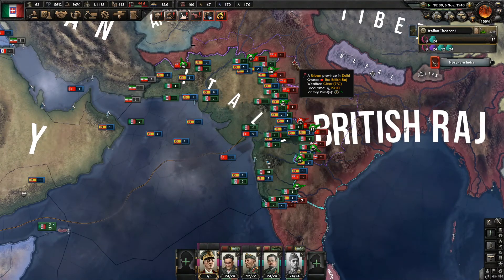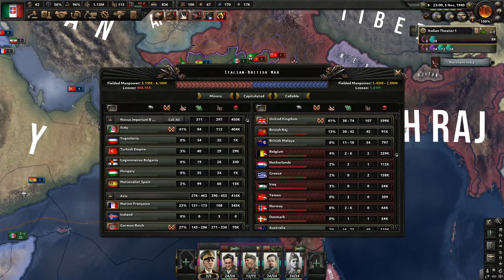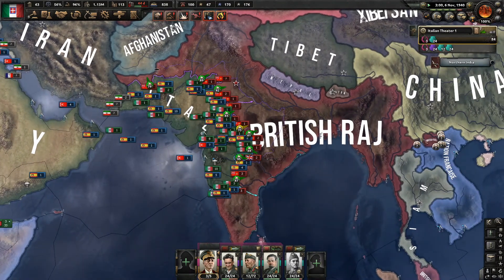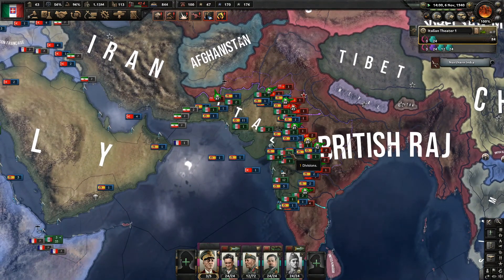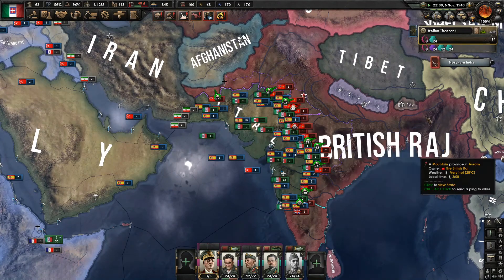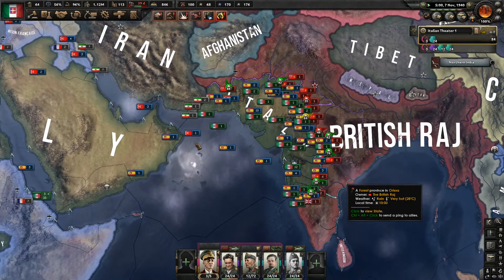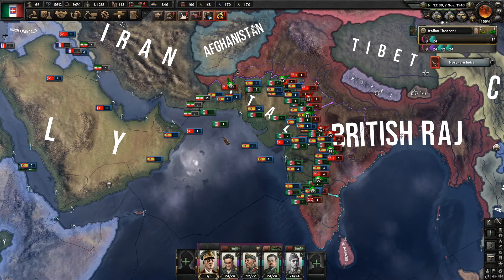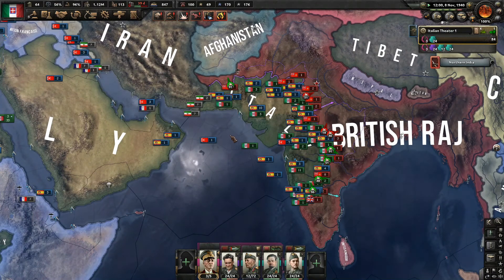I think we need to take Delhi, and then that could be pretty close to getting the British Raj done, especially with France pushing back in the east. If they can get into the Bangladesh area over in the east, that'll help. I want to get the British Raj to capitulate, and then we'll go after the mainland — we'll go after the British Isles.